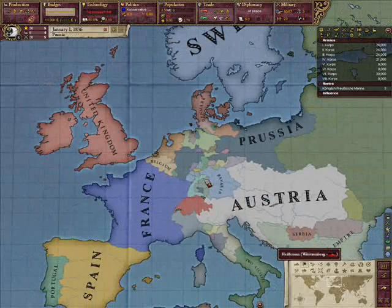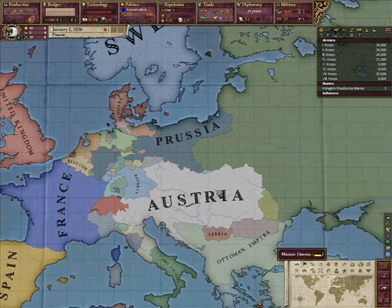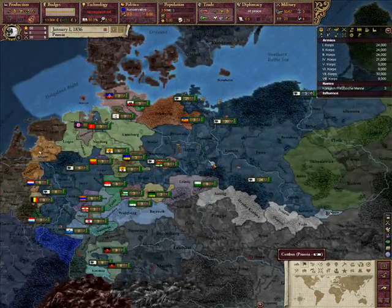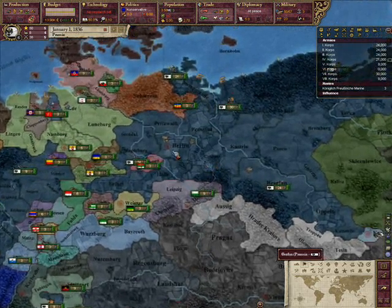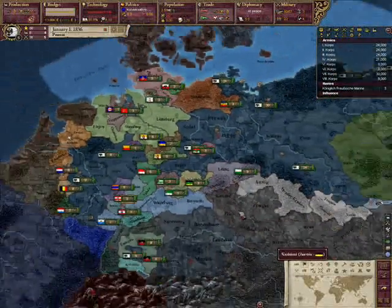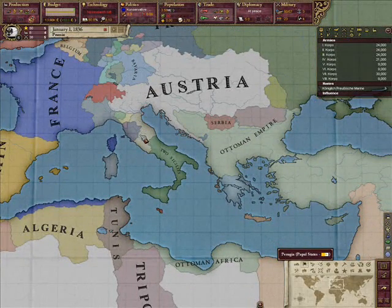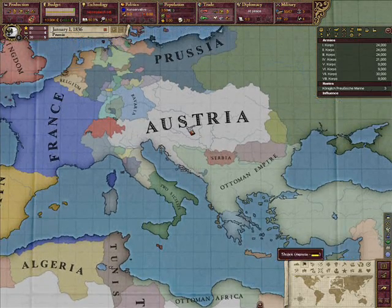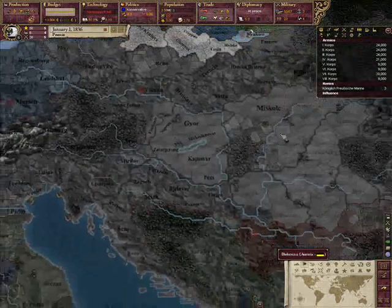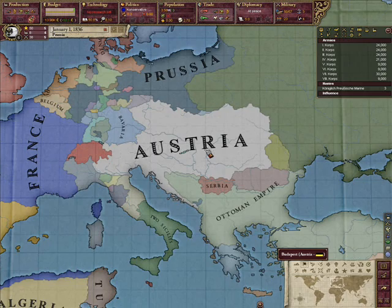Almost every country in Europe, especially the Great Powers, has some great advantage that the United Kingdom does not. Prussia starts out with more army technologies and a more disciplined, centralized army, as well as its gang of minor powers. Austria-Hungary starts with an even bigger gang of minor powers, from South Germany to Italy and other places, and tends to make allies easily, with many high-population provinces.